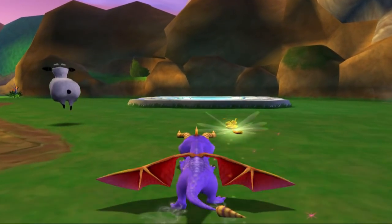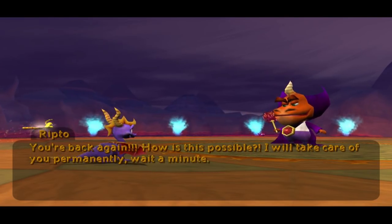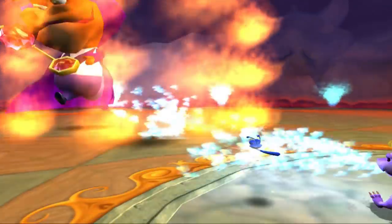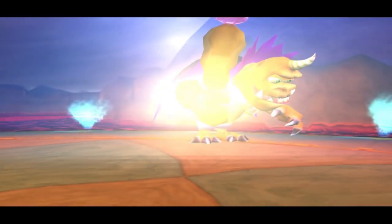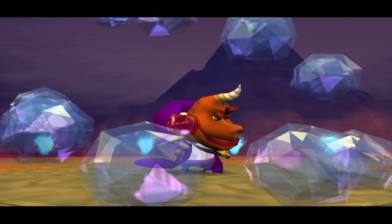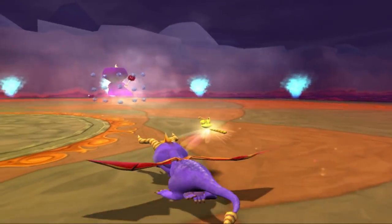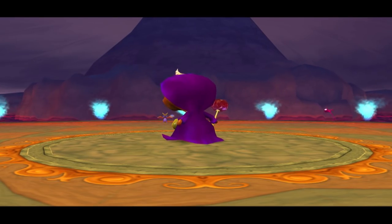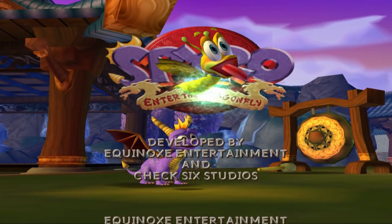Once you've finished every realm, you'll be able to take on Ripto via the circular portal in the main area of the Dragon Realms. His arena consists of a platform surrounded by a lake of lava and mountains on all sides. Ripto is the only boss of the game. His battle comes in one, two, or three stages depending on your progress. Anything below 85% completion only gives you the first stage, where Ripto magics up a wall of ice to protect himself — Spyro chases him around the arena and flames the ice wall until it disappears, then one charge or breath finishes him off. If you have less than 85% completion, Ripto does his 'I'll be back' speech and the game ends — no final cutscene, just roll credits.